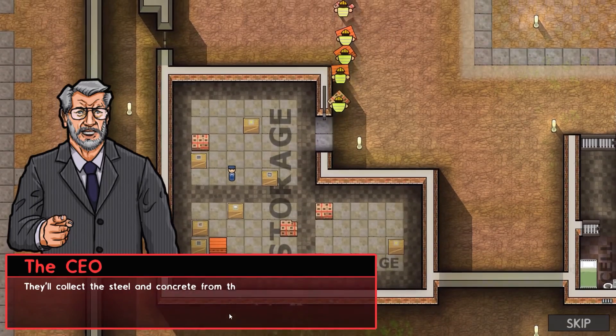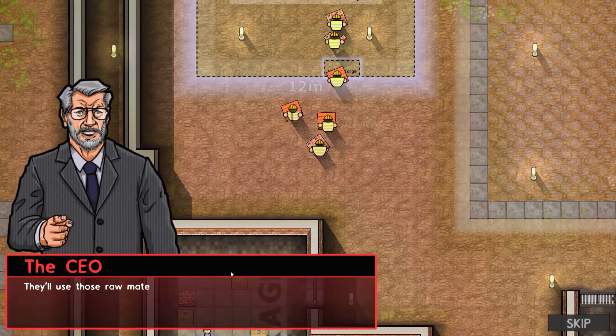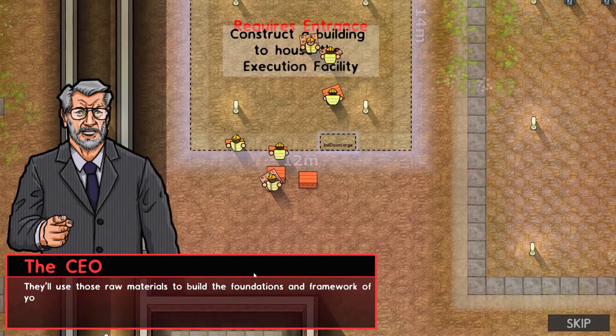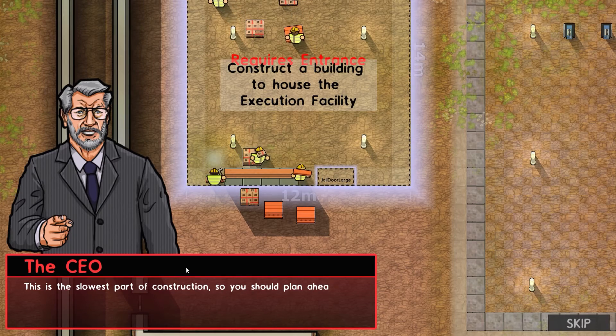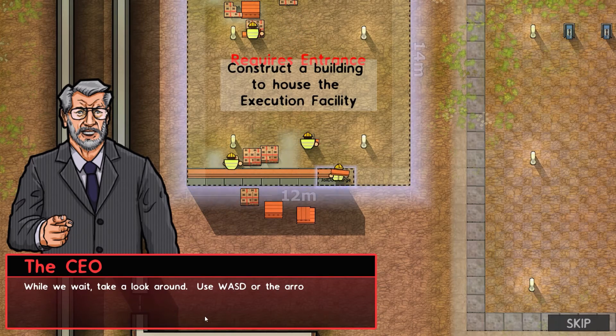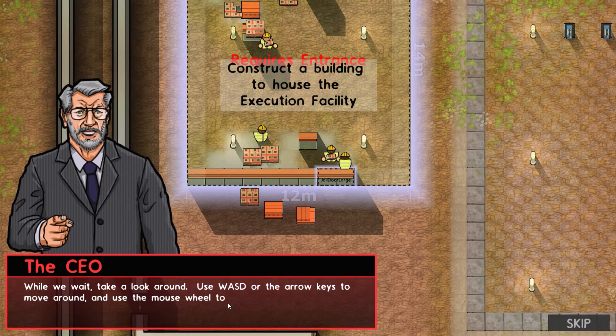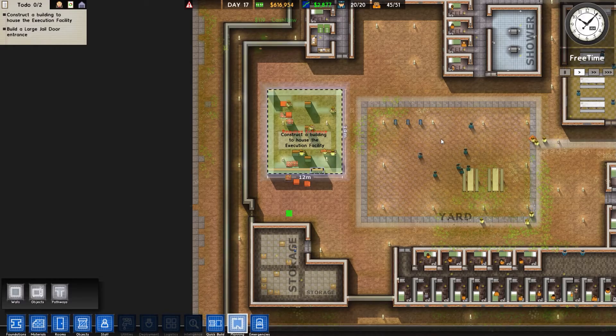Workers collect steel and concrete from the storeroom and take it to the construction site — they'll use these raw materials to build foundations and a framework for the new building. This is the slowest part of construction so you should plan ahead. While we wait, use WASD or the arrow keys to move around, and the mouse wheel to zoom in and out.